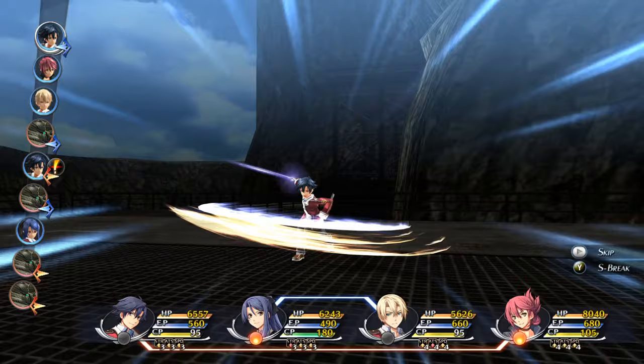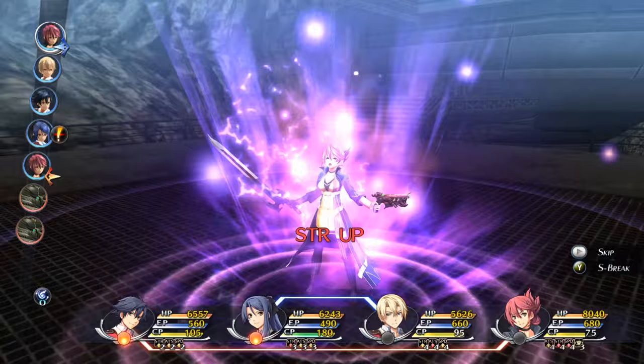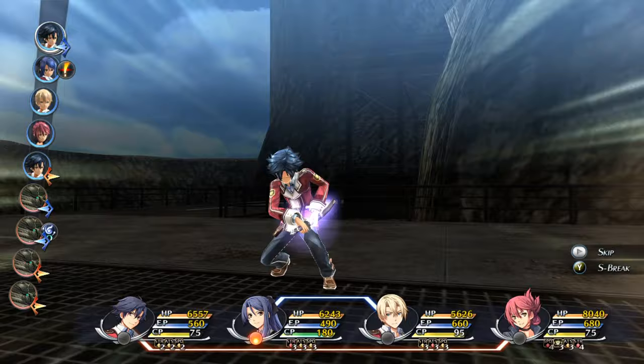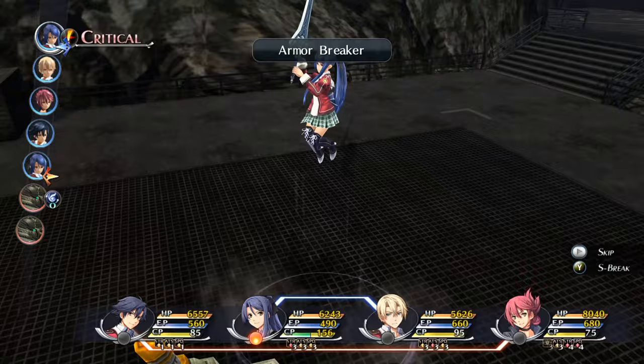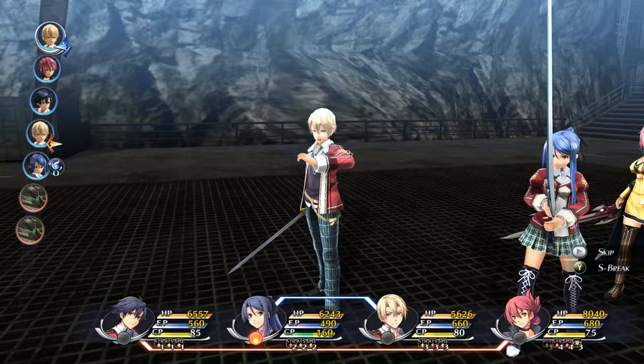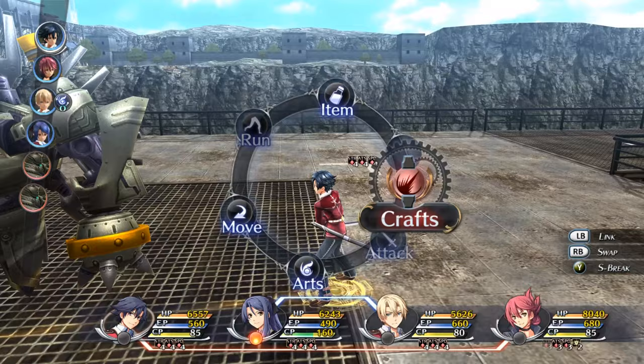This is our first boss fight, and this boss fight is pretty much over at this point. I'll explain it more as we get through the game, but I've set this fight up in such a way that these two boss enemies will never get a turn. What's happening — and I'll explain in more detail later — is I've set Rean up in a specific spot and he's using a specific attack that moves them down the turn order on the left, and will keep them down in the turn order, so we will never get to see either of these two attack in this fight.